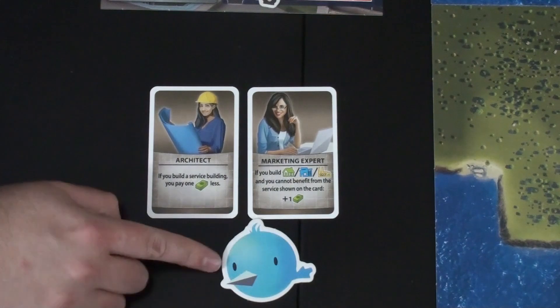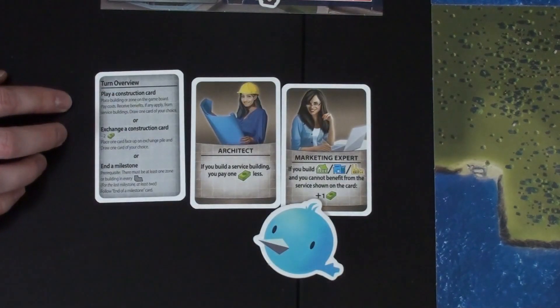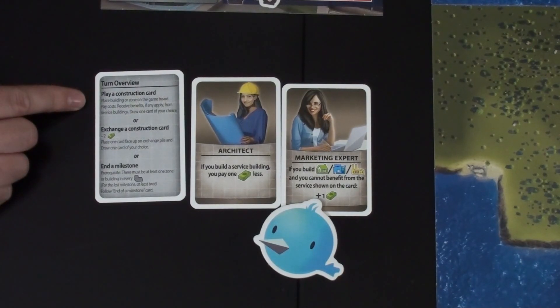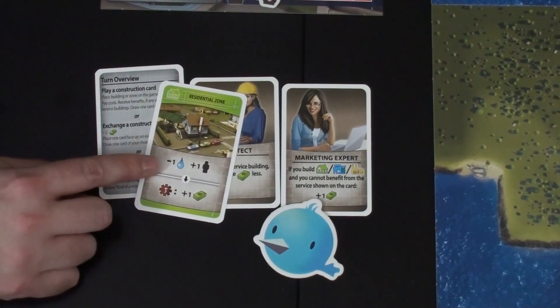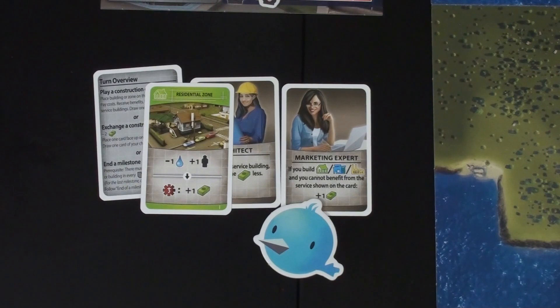I will be first player, so I'll grab this chirp token to indicate first player — or as Steve just called it, a fish. We'll start playing. On your turn, you will be playing a card almost all the time, so we'll deal out five cards to each of us. Most of the time you'll be playing a construction card. All you need to do is pay the cost up top — for example, this card, I would pay one water and gain one workforce — and I can lay down a green tile, any shape or size.